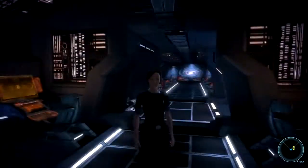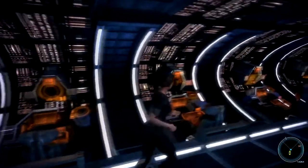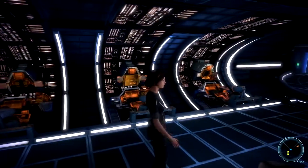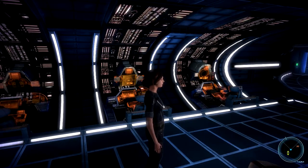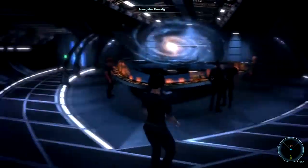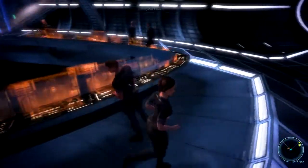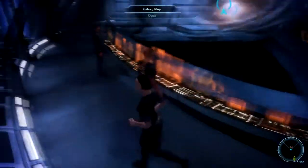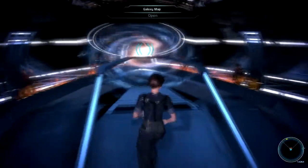Hello everyone, welcome back to another part of the MilesFact walkthrough. I should be hearing sound but I guess my headphones are off — there we go, footsteps. Alright, we were told to talk to Joker in order to land on the Citadel or dock there.